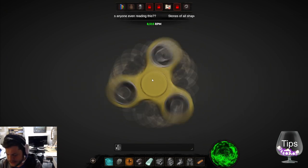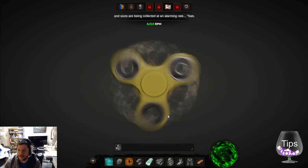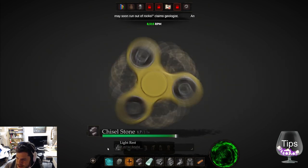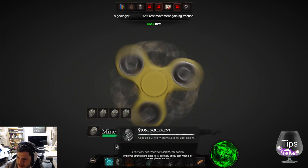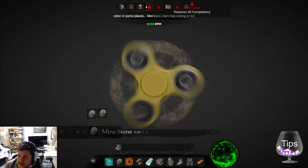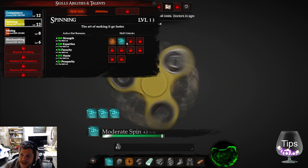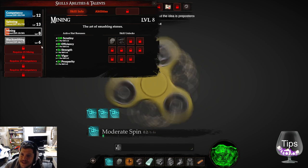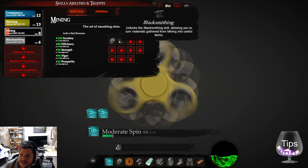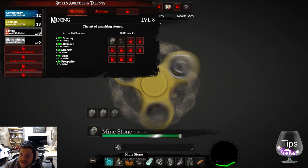I'll write it in the YouTube comments to my knowledge. I need to level up my mining before I can get better stuff. Does spinning even matter anymore? It gives me active stat bonuses — not sure exactly what. How do I level up my mining? Do I just only mine to level it up?